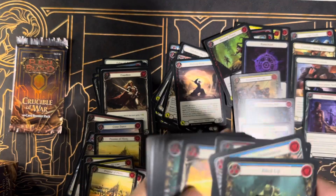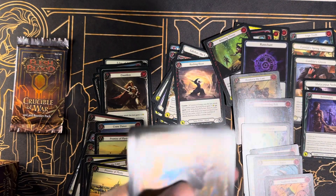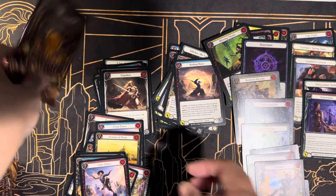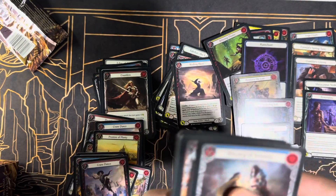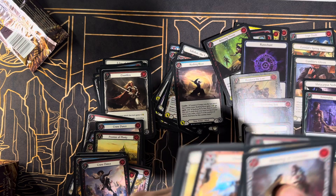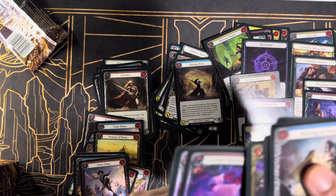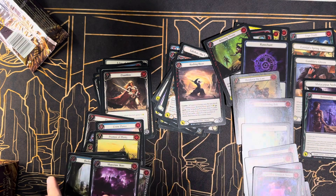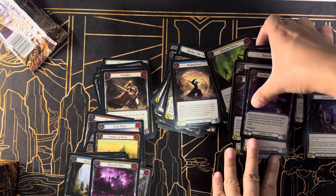Okay, last packs! Overblast rainbow foil, Barrage, Lead Horn, Crane Dance — and the very last pack: is it going to be another gold foil? Maybe just give us a nice rainbow foil. How about Twin Blaze? Research Notes, Maul, Brilliant Skies, and Rock Slide Trap. Okay — that's our box! Let's look at our rainbow foils.